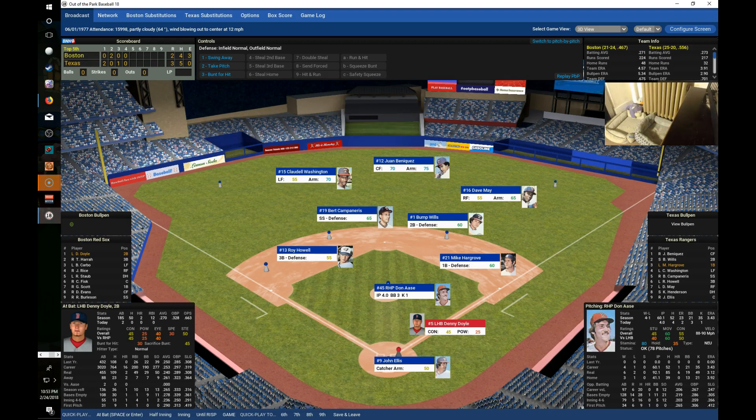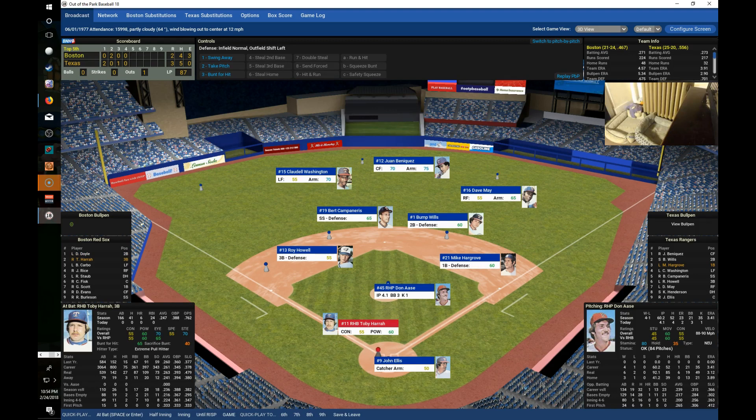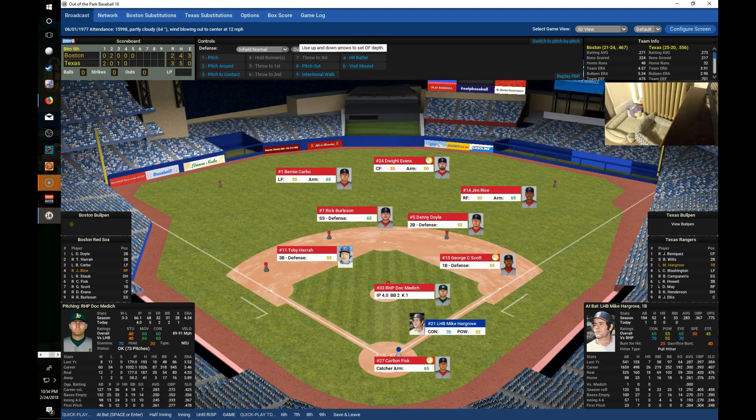Ossie takes the hill for the fifth, up 3-2. Doyle pops up to Howell in foul territory for out one. Herra works the count but strikes out for out two. Bernie Carbo gets his first at-bat hitting .181 with a homer and nine RBIs, and strikes out as well. The Red Sox go 1-2-3; halfway through it's Texas three, Boston two.